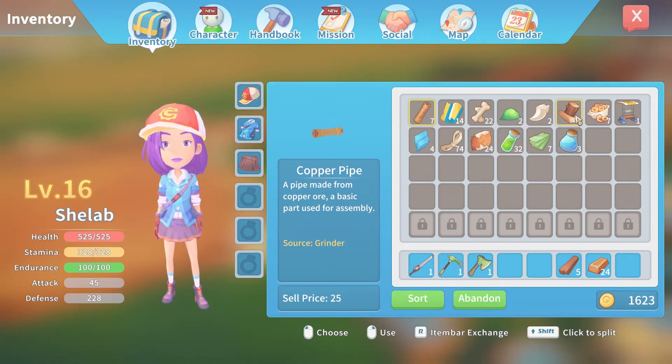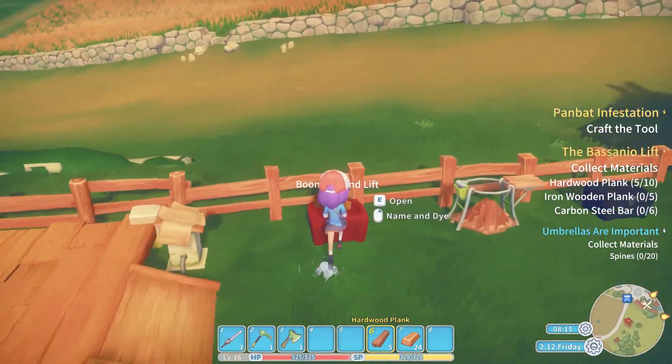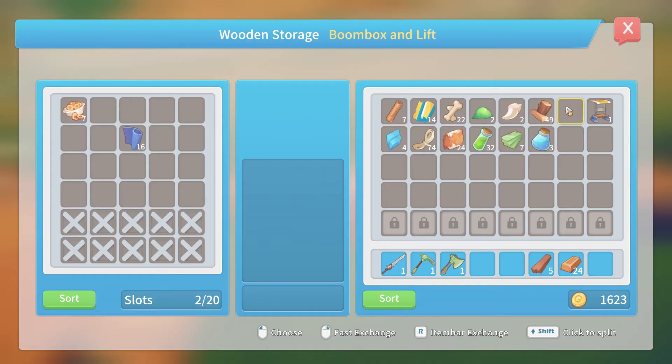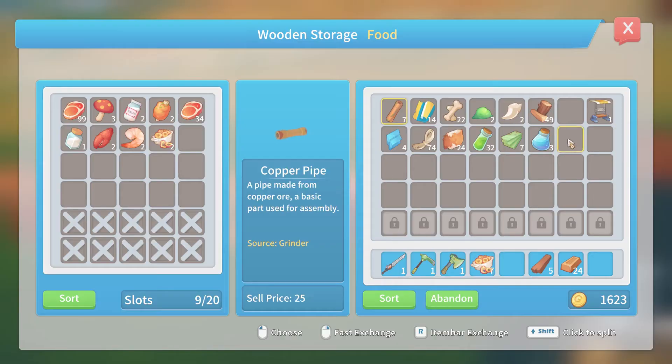Tempering stuff probably needs to go in there. Loads of data disks still waiting on the research centre. Teeth and wood and loads of those apple things - what do they do? Stamina! I've got to have just eaten those, I have like seven of them. That's boombox and lift stuff - we'll put them in there.